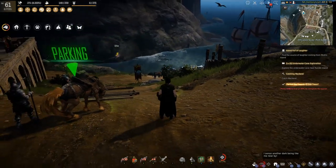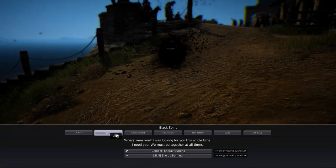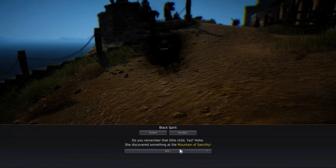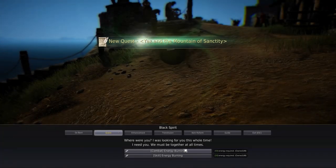The Altar of Blood is unlocked by doing a fairly simple, if somewhat tedious, quest that starts from the Black Spirit. If you open the Black Spirit and go to Quests, then Suggested, there will be a quest from Yaz. You have to go visit Yaz because she has found something in Capphras' journal.